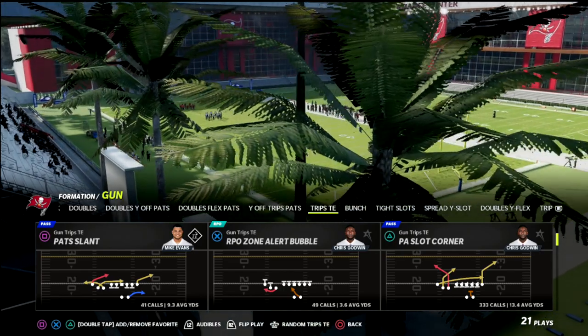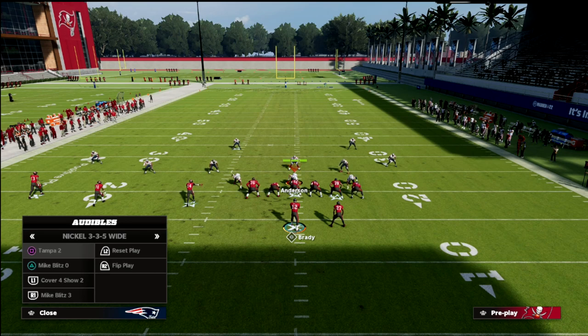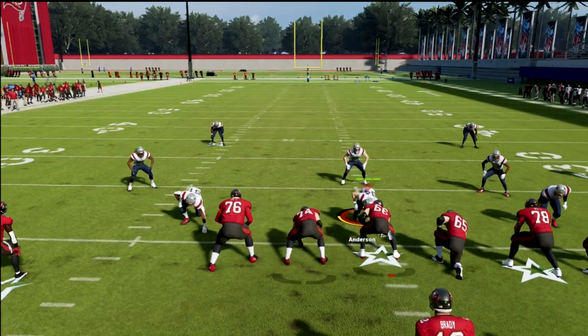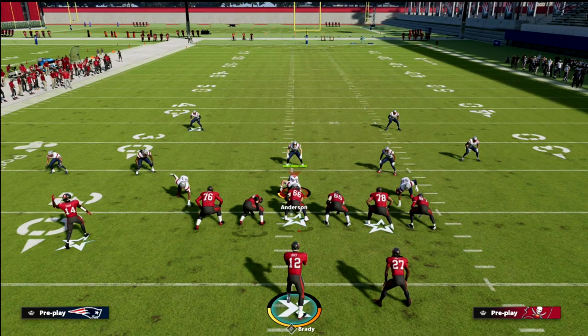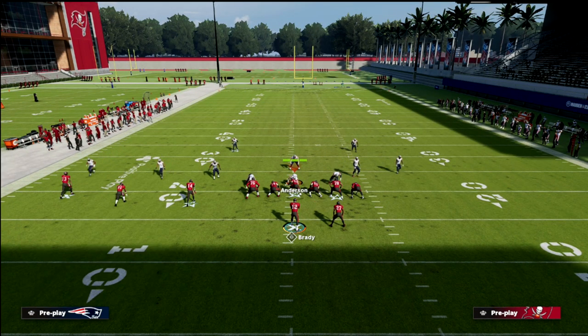We're going to first show it to you against cover two because I think it's best against cover two, but you can also do this against other coverages. You can actually run this concept on both hashes. It's actually a really sneaky concept when you run it to the left hash because people don't really expect that you're going to flood the short side of the field — they would expect to flood to the wide side. So I'm going to start out here and go to Tampa 2 real quick.